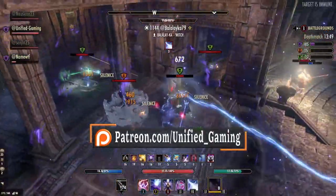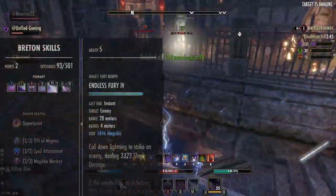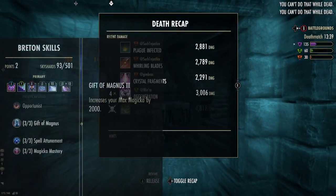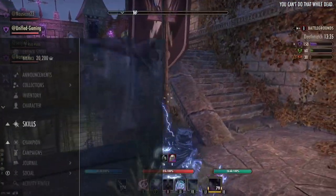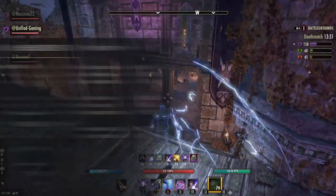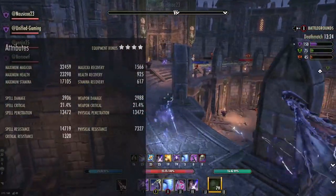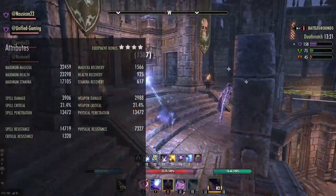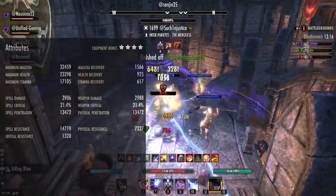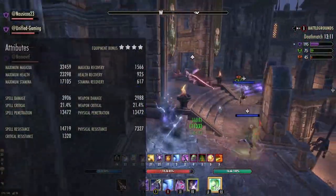I'm a Breton mainly for sustain — the Breton passives give you loads of regen and the AOE skills we use are expensive. If you're not a Breton you can use this with other races, just change glyphs. For the Mundus Stone we're using the Atronach for more sustain. I have all attribute points in Magicka, but you can move some into Health for survivability. Our regen is about 1700, and our spell damage goes to about 4,500 when fully buffed.